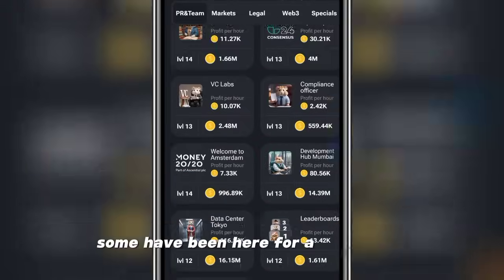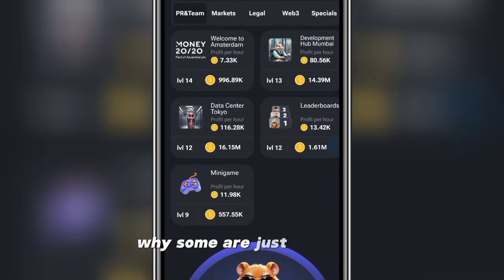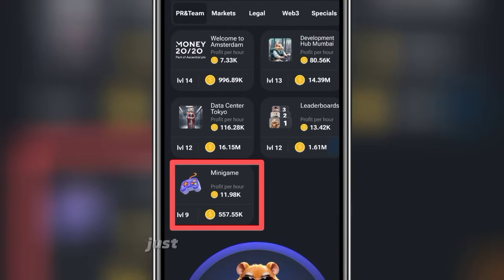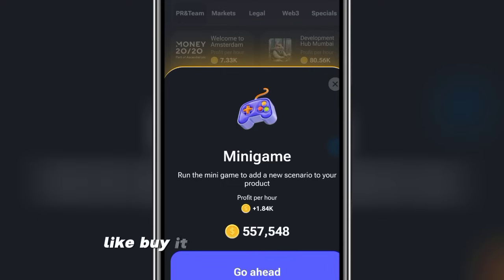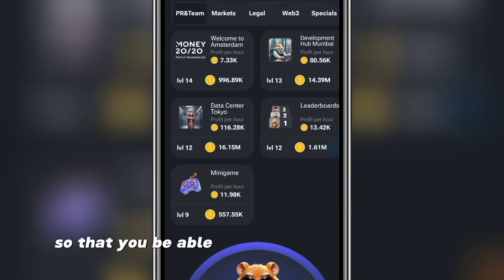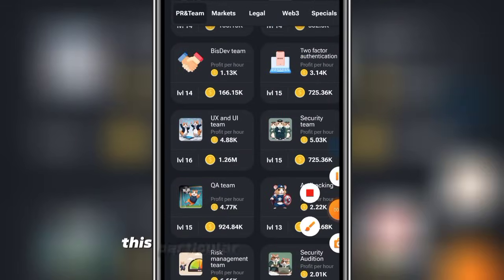Some cards have been here for a day or two, while some are just here now. This mini game card — just go ahead and pump it, buy it as many times as you can, for at least level seven or eight, so that you'll be able to build your profit per hour.